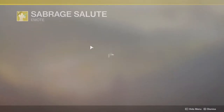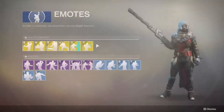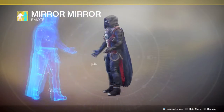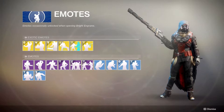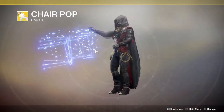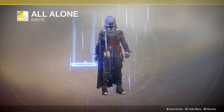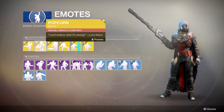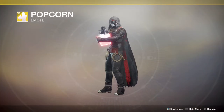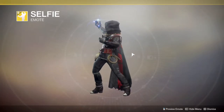For emotes, we've got Mirror Mirror, which I'm excited for because it was selling that season for like three thousand bright dust and I was like forget that. You've got the Sit Down Chair, which is one of my favorites that I actually use. The All Alone emote is one of my favorites — my clan mates are gone now so I'm actually all alone, which is hilarious. The Popcorn one is awesome. And then the Selfie, which I still think is one of the coolest emotes in the game.